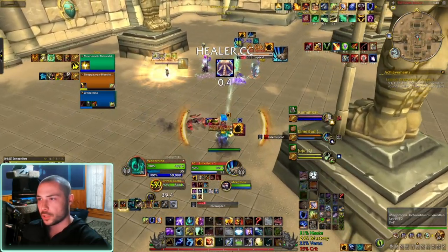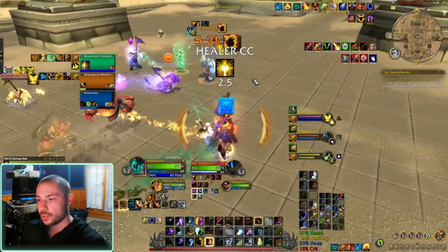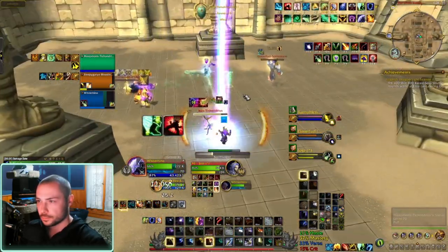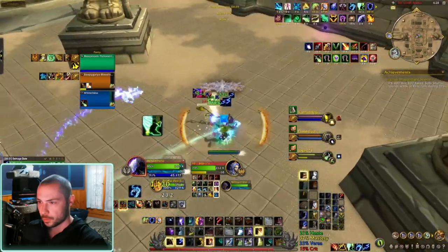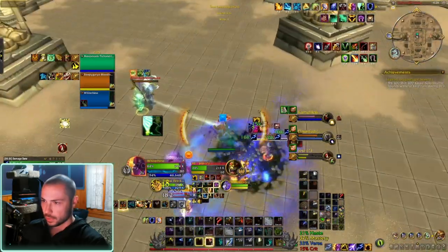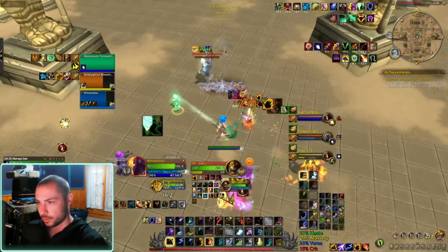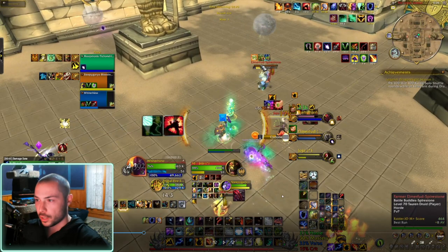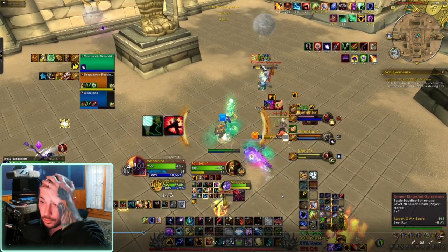He's trying to get a cyclone. I'm watching him, and he gets bashed. I think I kick his next clone. I burst on the rogue and get him really low, but he's got Sacrifice on him right now. So theoretically I shouldn't really be bursting into him. But rogue is a very good kill target.